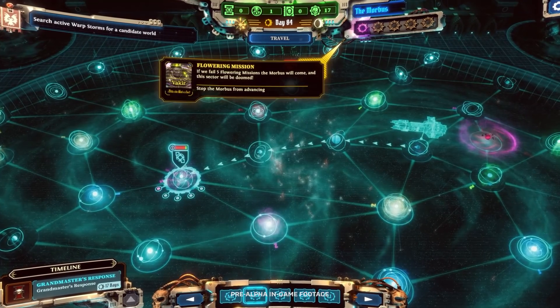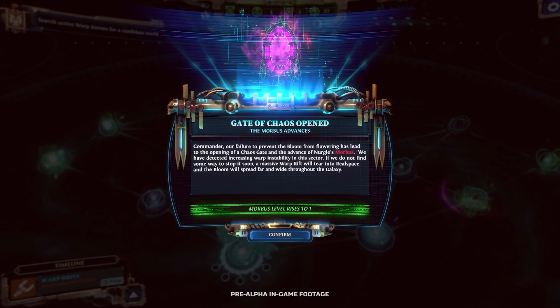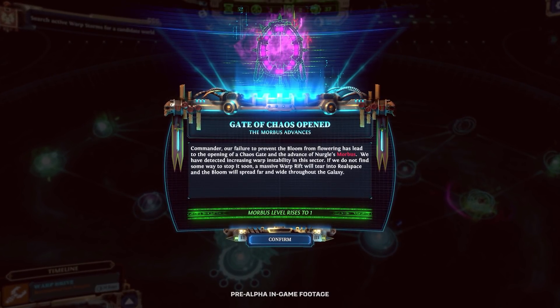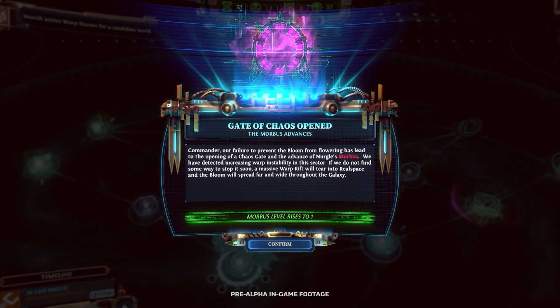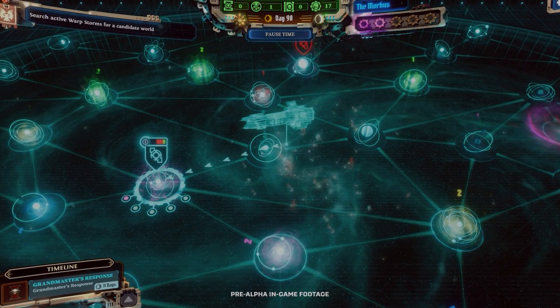Each system that is lost will cause the Morbus Tracker to tick ever closer to completion. If too many systems are lost, then the Chaos Gate will open, and Morbus — a prophesized collapse of the entire sector into the warp — will be unleashed upon the galaxy.